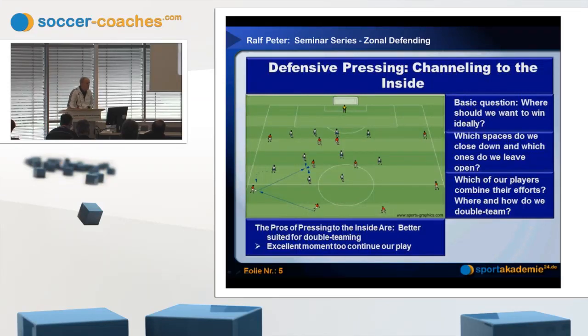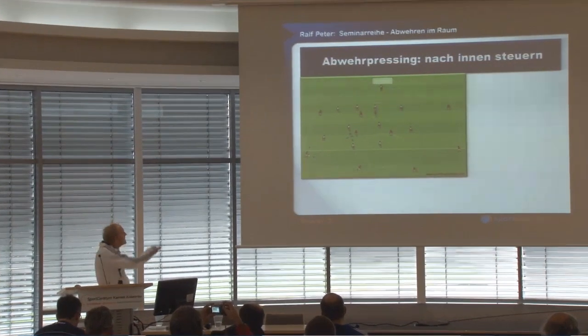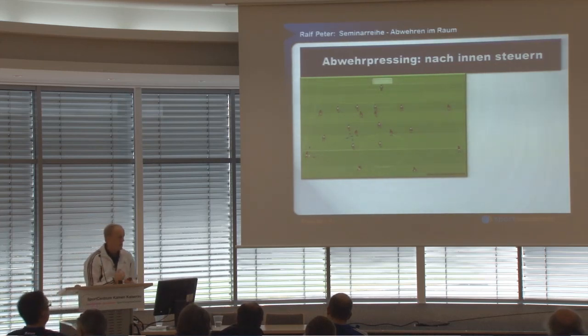Rather than channelling, the focus is on how to manipulate the opponent's pass in this area. Channelling would mean this player moves out much further, which cannot be encouraged. The defending player's task is to close down passing lanes so that the opponent can only deliver the ball in the air, allowing our player to anticipate the pass and challenge the recipient — after allowing some space initially to attack the ball once it's been played. That would be the ideal solution when applying defensive pressing.